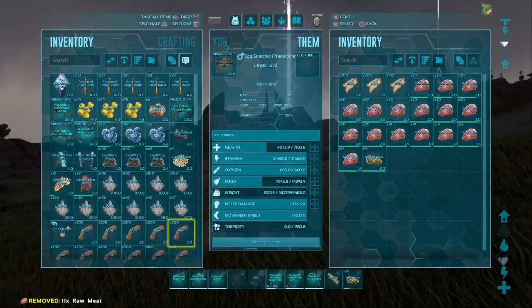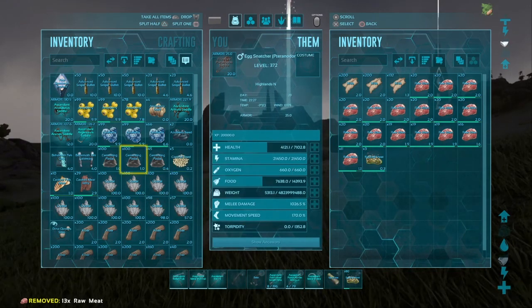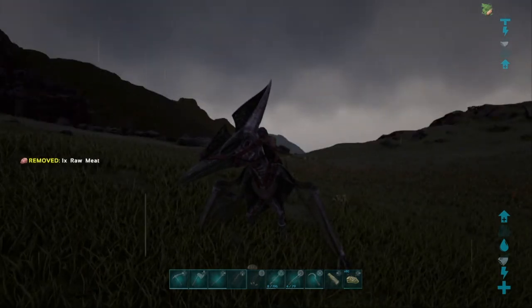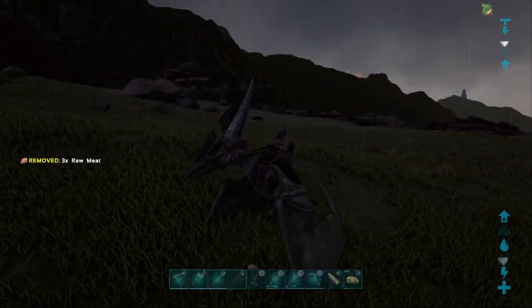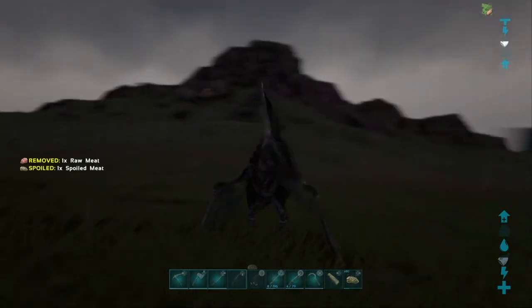He has quite a lot of melee damage, and he has 170 instead of 130% speed, and a lot of weight and stamina. But basically, you just need a Pteranodon with high-ish health, a lot of stamina, and weight to be able to carry the wyvern egg, but apart from that you're fine.